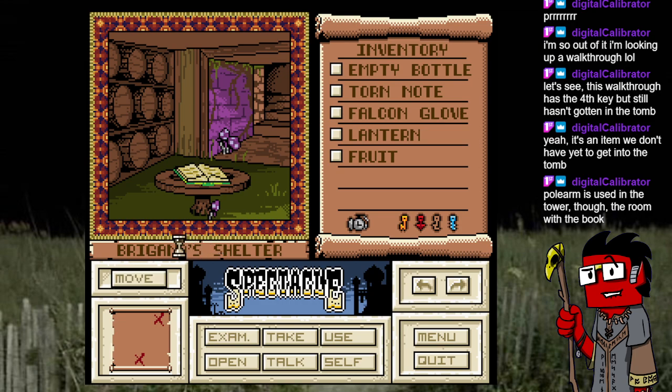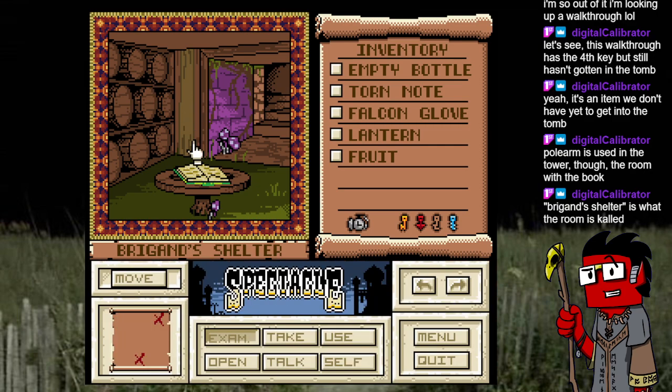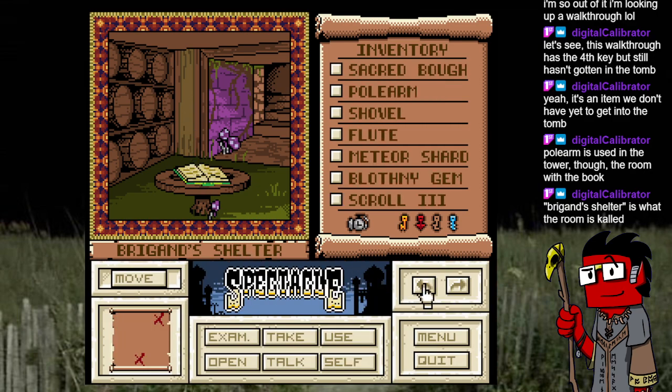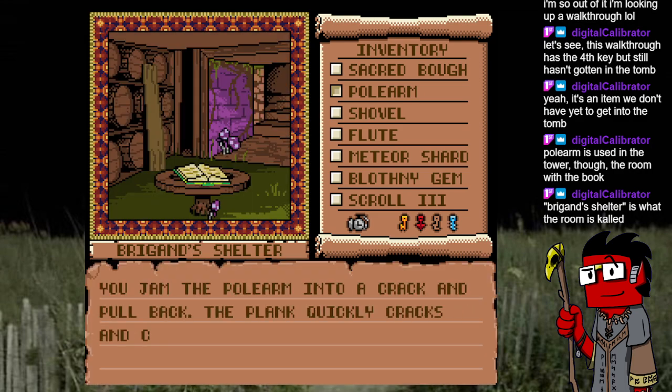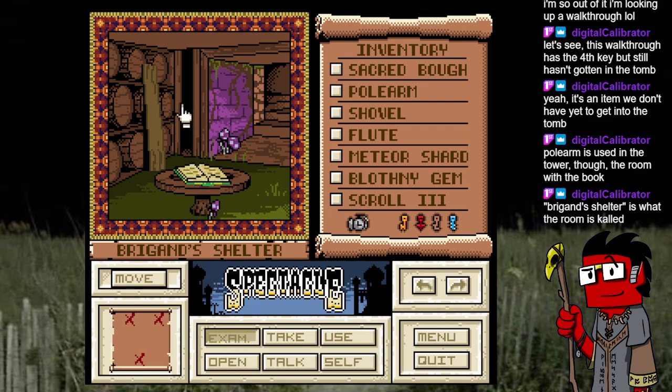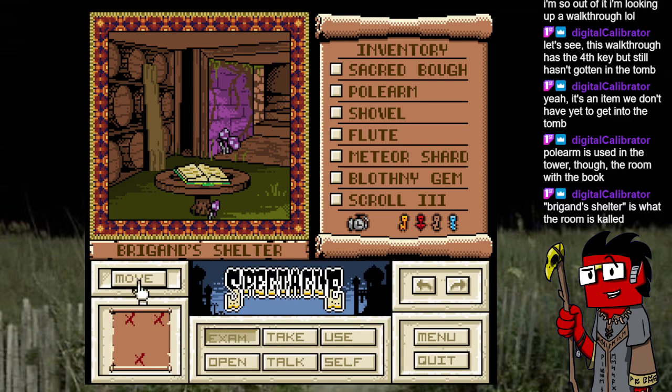Why and how? There's a hollow space between this wooden plank — it's secured in place but you think you can pry it open. You jam the polearm into the crack and pull back — the plank quickly cracks and comes away from the wall. Oh, that's a new passage! It's a narrow gap wide enough that you can fit through.